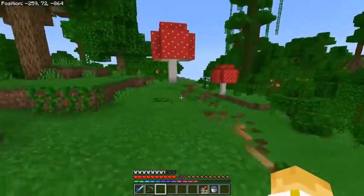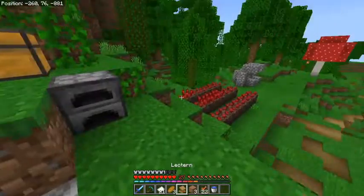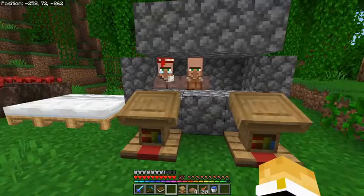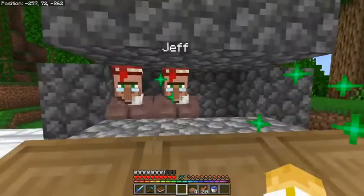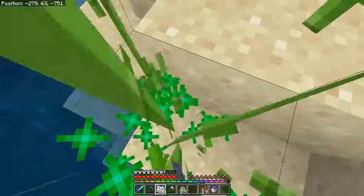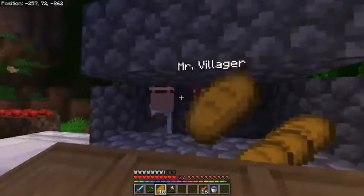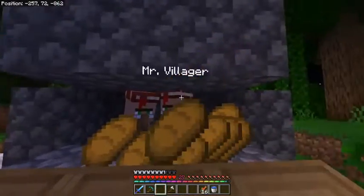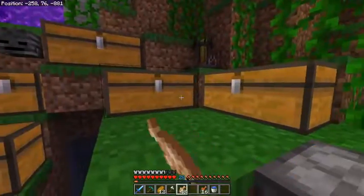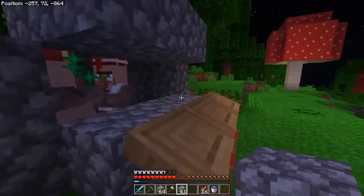Mr. Villager and Jeff are now regular villagers! We're going to have to breed these guys together - I'm going to need some bread, beds, and workstations. I want these guys to be librarians so we can get some good library trades. I place the lecterns - there we go, two librarians. Jeff, what are your trades? I give them lots and lots of bread. They're making love - the villagers are breeding! Do it, make me a child!